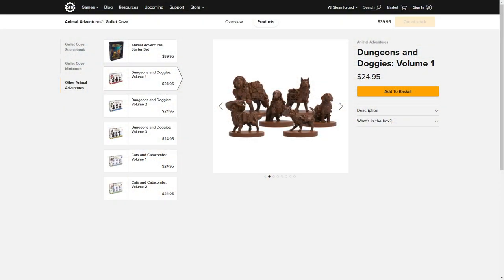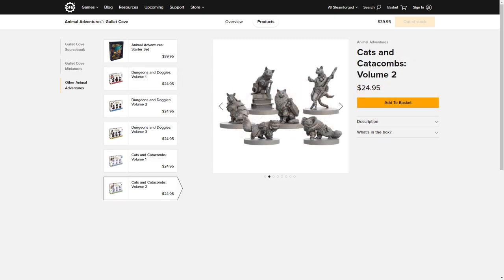That's on top of many dog and cat minis already available on the Steamforged Games webstore. If you feel like you're sold, check out the video description below to find a link to the Kickstarter, or use the eye icon in the corner of your screen. There are numerous reasons to get in during the Kickstarter period — prices will be much cheaper, you'll get a say in how they develop the book and minis, you'll help improve and expand the project, and you'll get access to the Kickstarter exclusive baby kraken mini.